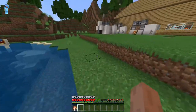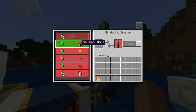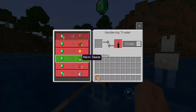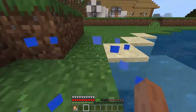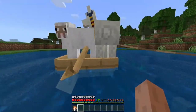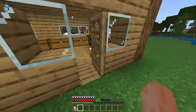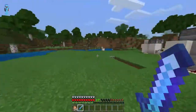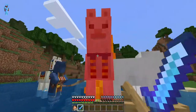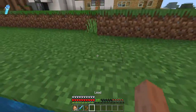A wandering trader showed up — it's got melon seeds for an emerald, which is pretty good. But then his llama got in my boat, so that was the last straw. With Sharpness V on my sword, they didn't stand a chance. Get wrecked.